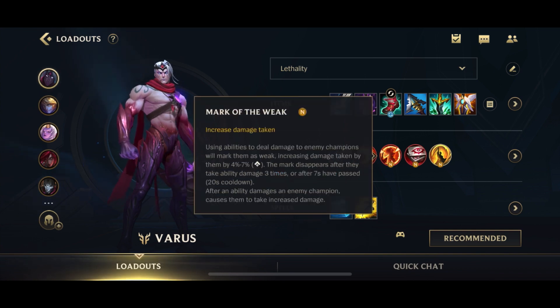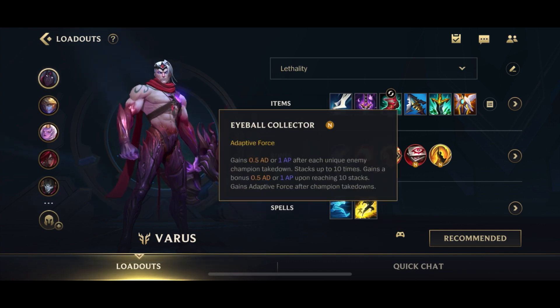Mark of the Weak is amazing because whenever you cast a spell on someone, it's going to increase the damage they take by 4% to 7%. So if you start off with your ult and then charge your Q and launch it, that Q deals extra percentage damage — which is completely bonkers. It really increases your combo damage by a lot. For the last slot, you can take Eyeball Collection, which gives you extra AD, and when you stack it fully you get even more AD.